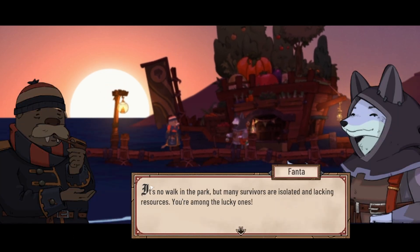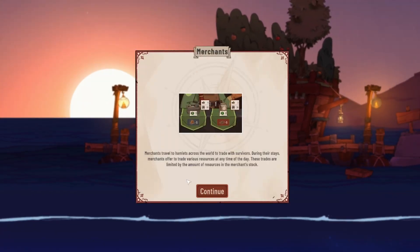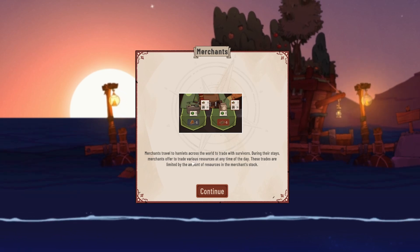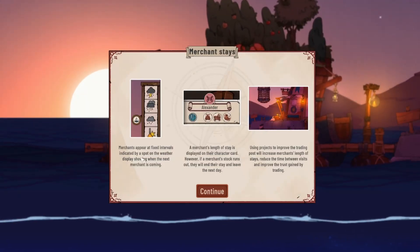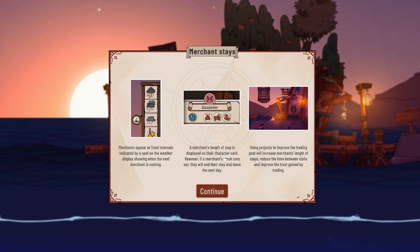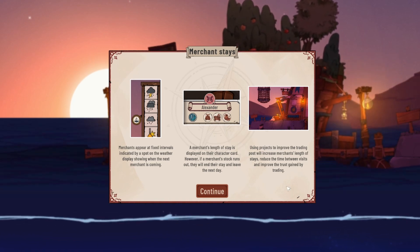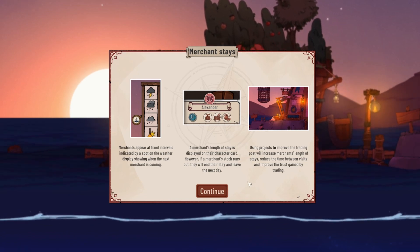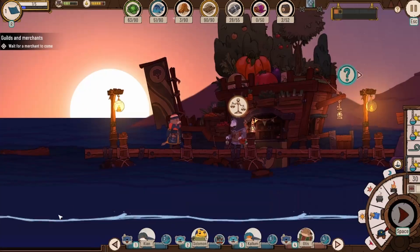'It's no walk in the park, but many survivors are isolated and lacking resources — you're among the lucky ones.' Alright, merchants travel to hamlets across the world to trade with survivors. During their stays they offer to trade various resources at any time of the day — these trades are limited by the amount of resources in the merchant stock. Merchants appear at fixed intervals. If a merchant's stock runs out they will end their stay and leave the next day. Improving the trading post increases the merchant's length of stay, reduces time between visits, and improves trust gained by trading. He's selling for insects — we can do one, got some vegetables for some insects, and now have three trust points. Next level is a thousand trust points, but he's here for eight days so we have plenty of time.